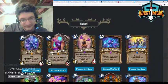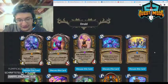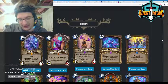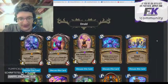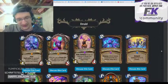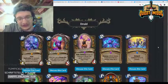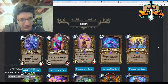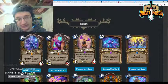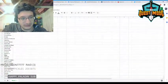Keeper Stalladris — after you cast a Choose One spell, add copies of both choices to your hand. It's a pretty reasonable card but I don't think the interactions are powerful enough to make a case for it in Wild. It's decent with Raven Idol and not too bad with Jade Idol since you get two Jades, and it might be viable in aggro Druid with Living Roots and Power of the Wild.